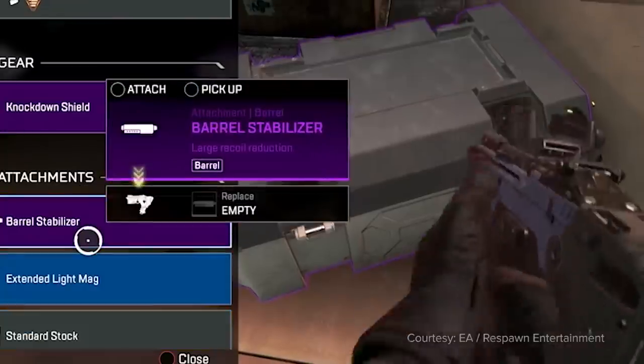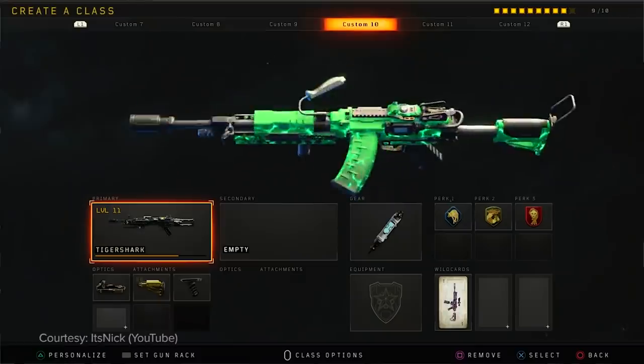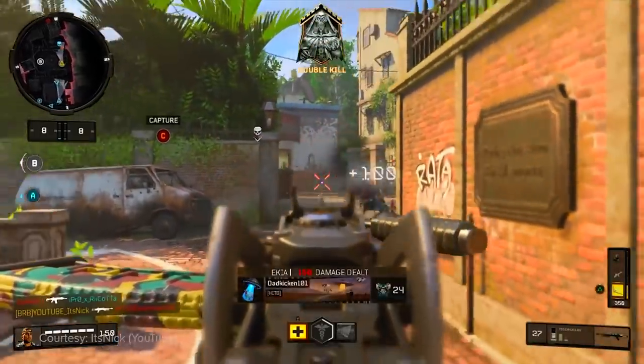Over the years, customizable weaponry has become increasingly common in video games. From barrels and sights to flashy skins or decorative charms, gun loadouts have become a fully garnished smorgasbord of destruction. But in Rainbow Six Siege, weapon attachments have become a point of contention for its fan base, and no other has drawn more debate than the ACOG.